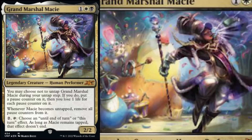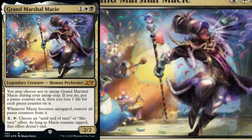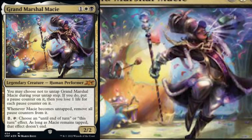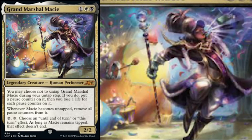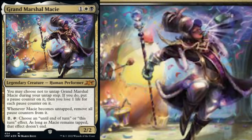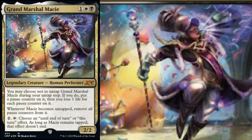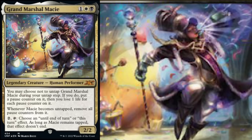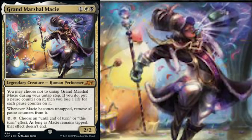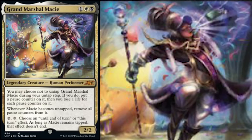Then we've got Grand Marshal Macy leading the Macy's Day Parade — one black, one white, and one for a 2/2 human performer. You may choose not to untap her during your untap step; if you do, put a pause counter on her, then lose one life for each pause counter. Whenever she becomes untapped, remove all pause counters and choose an until-end-of-turn or 'this turn' effect — as long as Macy remains tapped, that effect doesn't end. This is awesome. It allows you to pinpoint abilities, and if you somehow want to, you can apply it to your opponent's abilities too. It's a really fun ability — and I've been huffing too much Unfinity because I almost suggested it for regular magic. That ability is bonkers.